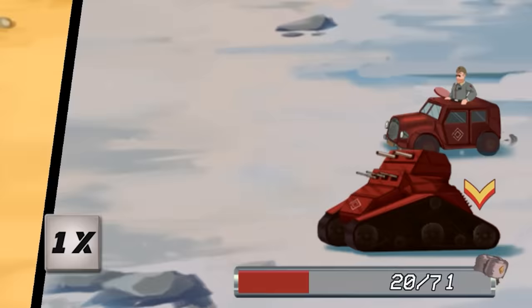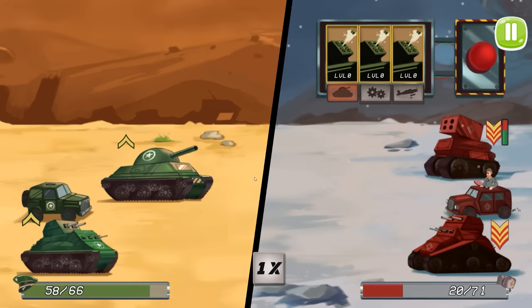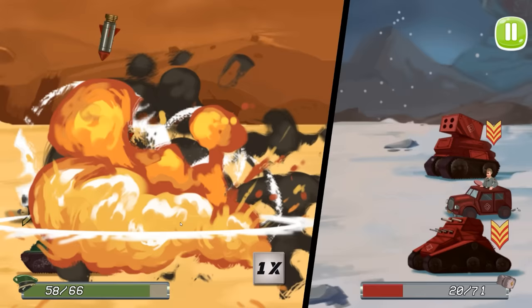We lost our artillery; they lost theirs — but they lost their tank as well. They're at 20 health; we're at 58. This is really interesting. I wish you could bring in infantry and heavy mobile artillery — not just rocket-launched artillery pieces, but shell-based artillery.